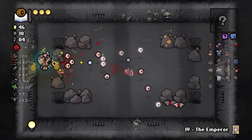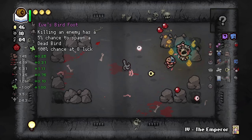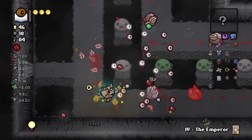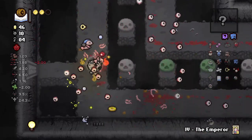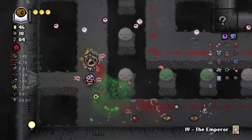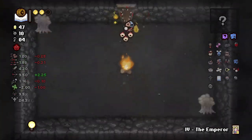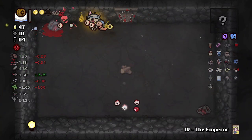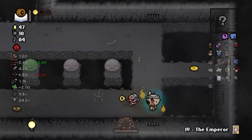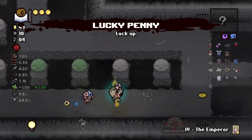I saw the curse room — there it is. Doesn't matter if it's a damage up or not — we are going in here anyway because we can. That's the strength of the character. We got our tears up back so life is smooth as can be. Lucky penny — I told you guys we were just around the corner for some good news.